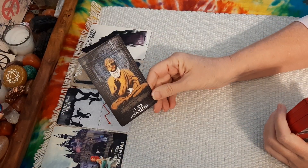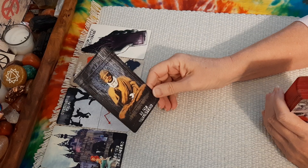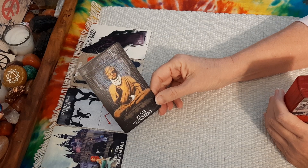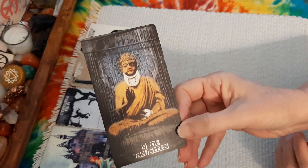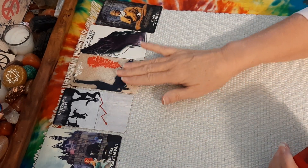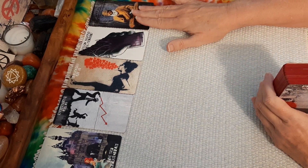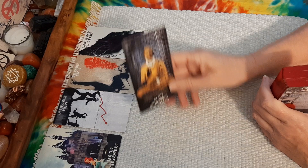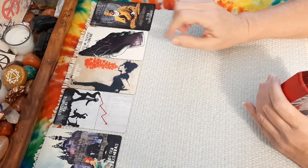And last card: Nine of Wands. We get the position of being aware and defensive — that's a defensive position. Here we have almost a Buddha-light figure: keep calm, be calm, stay calm. Have a defensive position, be prepared. I'm definitely getting volatility and some kind of breakdown in the system itself, but there are opportunities.